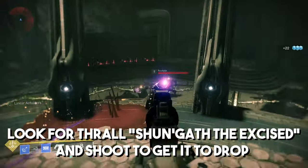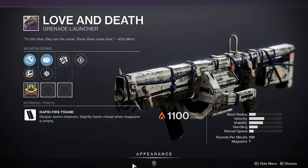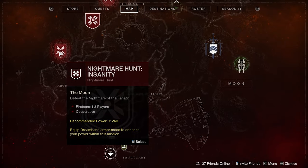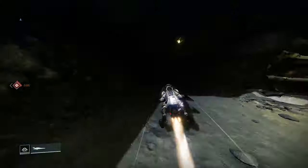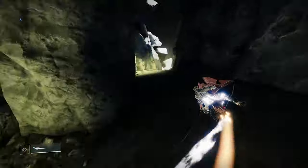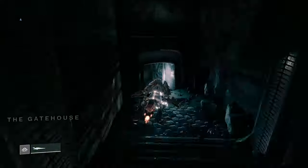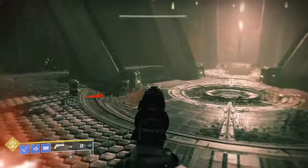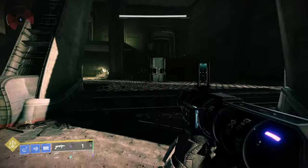Once there just interact with it and get elims and finish activities. Up next we have the Love and Death, a 150 RPM grenade launcher. To acquire the quest you're going to have to complete the Nightmare Hunt: Insanity. Once you get the quest to drop, you're going to be looking for the bound manacle. Head over to Sorrow's Harbor landing zone and follow the path on the screen. Once there, look for a knight called Erythor the Eternal Blade — he will drop the bound manacle, and then you just need to get elims and finish activities.